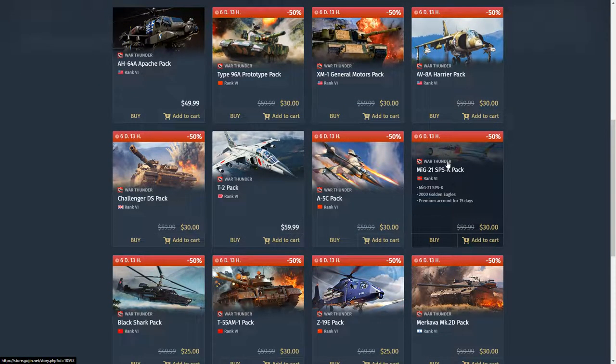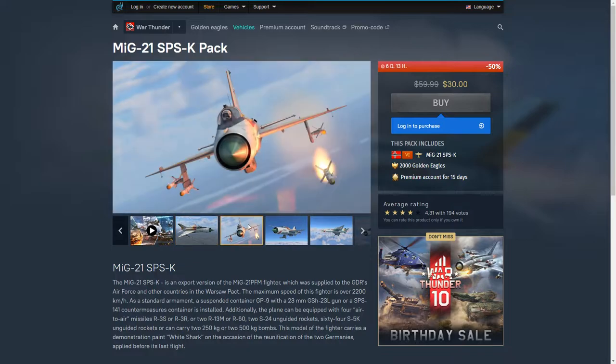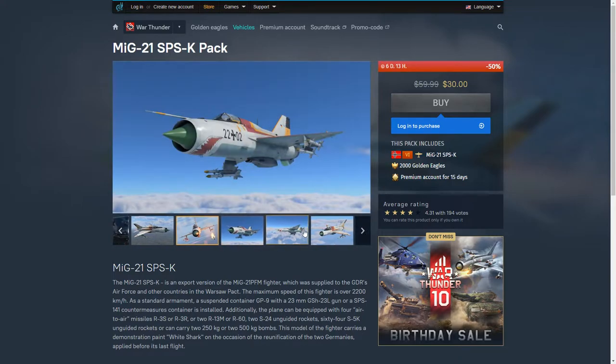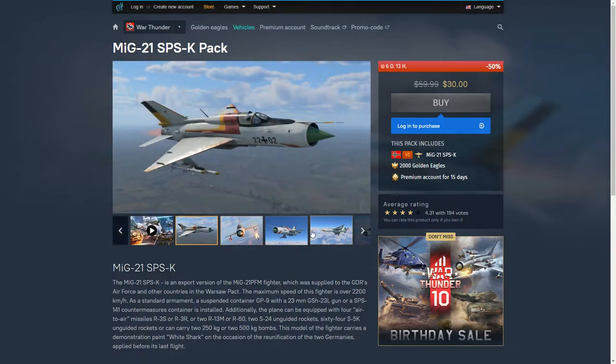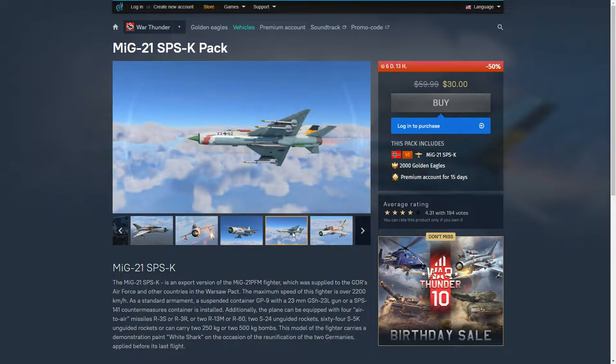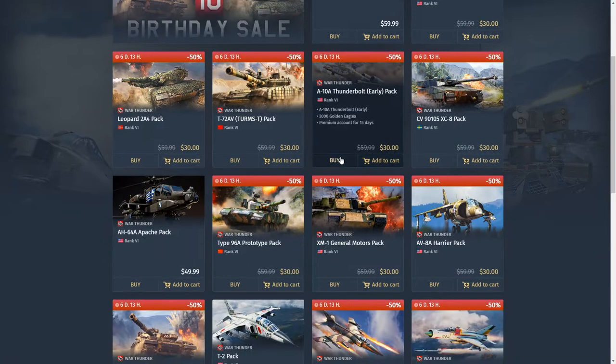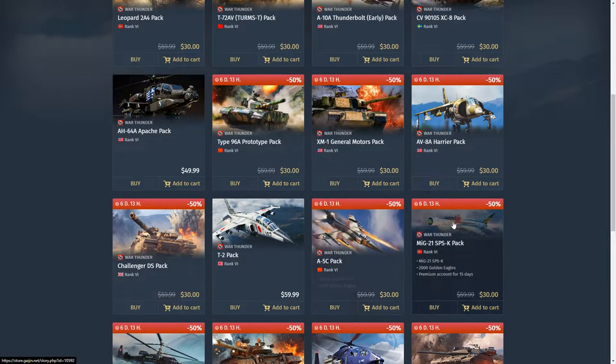Next up: the MiG-21 SPSK, basically the MiG-21 PFM, which is a 9.3. You just get two R-60s and you have to choose between a gun and flares. Two R-60s are great missiles, but you're probably going to choose the gun over flares, and if someone shoots an R-60 or an AIM-9 at you, you can't flare it — it's just worse than the SMT or the PFM in the tech tree.